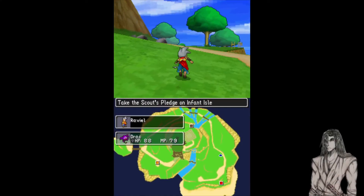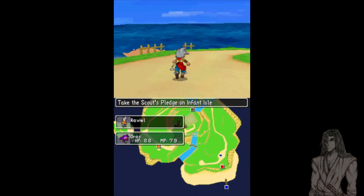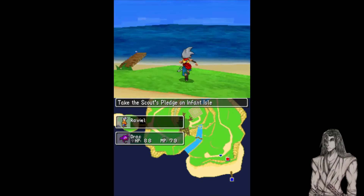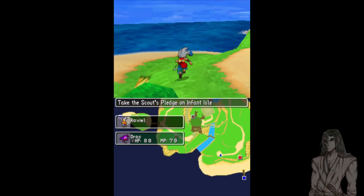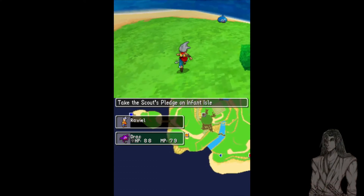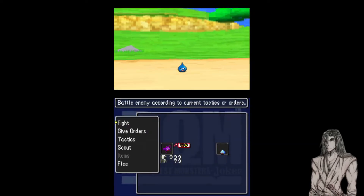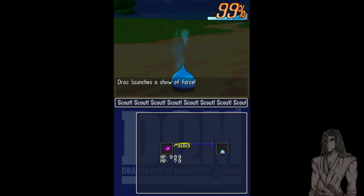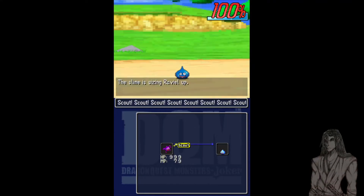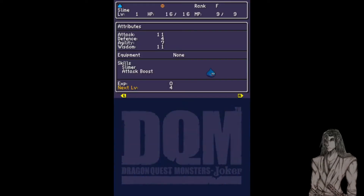We could probably go back. There's supposedly a scout function to be able to grab some of these guys, but I don't remember how well that works. Oh no, come here you little slime — he's running! All right, scout. Oh yeah, okay, so that's really working well. We've now scouted the slime, so we now have a basic slime on our team. We'll name him Slim.